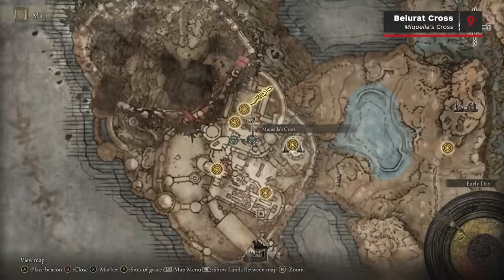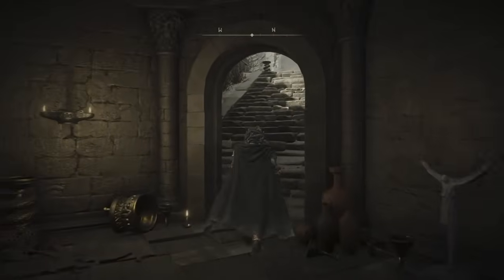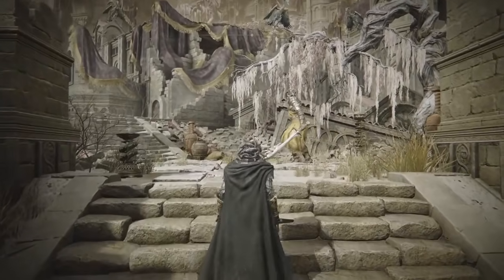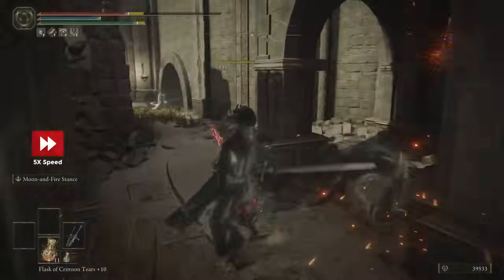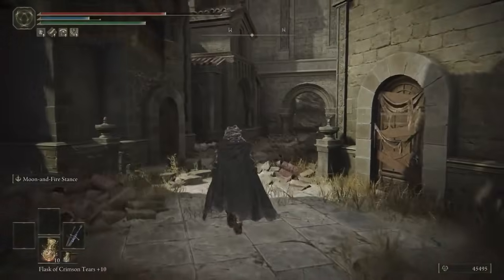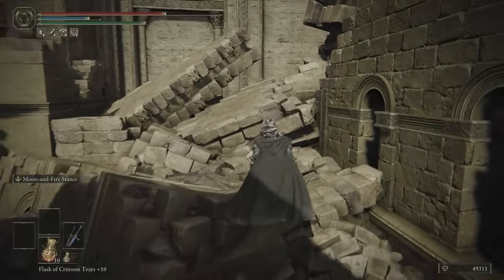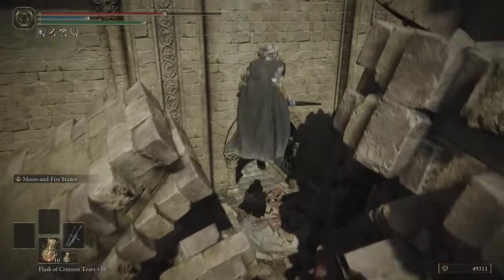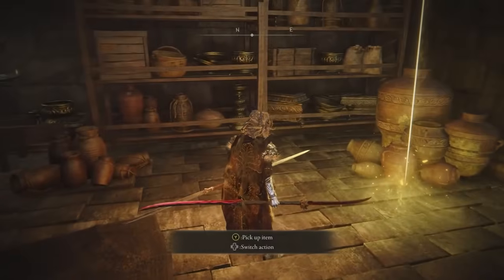Moving on to the next area, there's only a single Mikula's Cross inside Bellarat Tower Settlement. Start at the Small Private Altar Grace, then head up both sets of stairs, past the Horn Sent Knight and turn right. Follow this path, then turn right at the top of the waterfall. Ascend the ladder, go up the stairs, then turn left and head straight on. Just before the doorway guarded by tiny spider scorpions, turn right and jump over the ruins on the floor. Follow this path and you'll reach a room with the Mikula's Cross and Scardew Tree Fragment number 9.